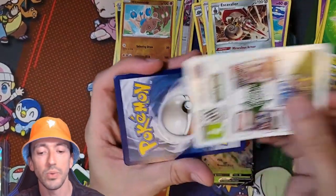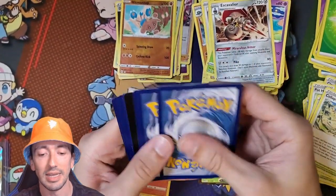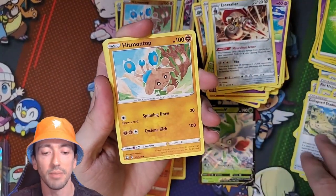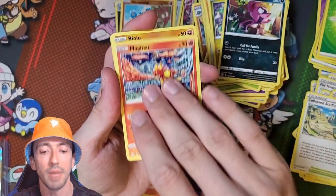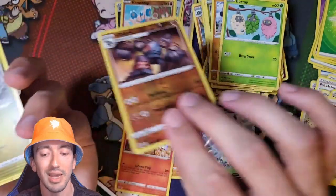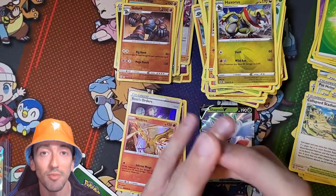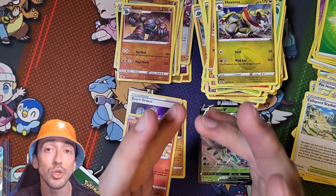And there's another White Code. We've got a V-Star Marker, Kindler, Collapsed Stadium, Hitmontop, Axew, Empoleon, Magmar, Riolu, Burmy, Reverse Holo Golurk, and Haxorus. Alright guys, well I hope you enjoyed that. That second half was not a patch on the first half. But please join me next time while we'll be cracking open box number 4. I'll see you next time.